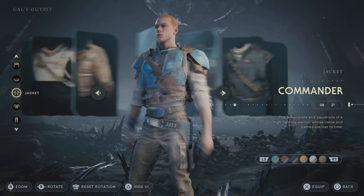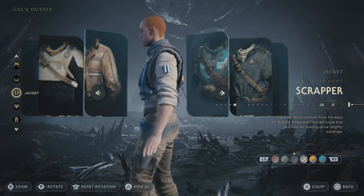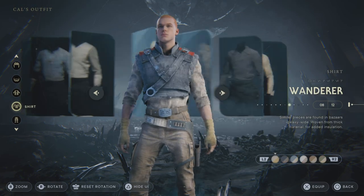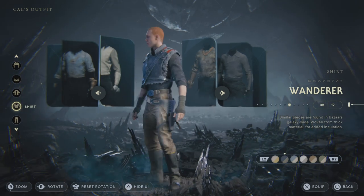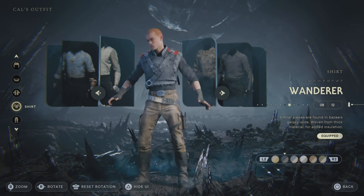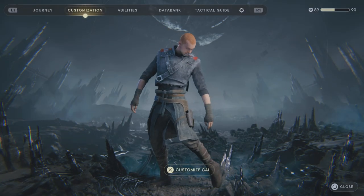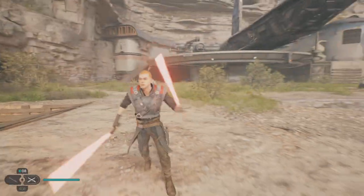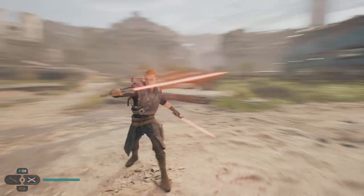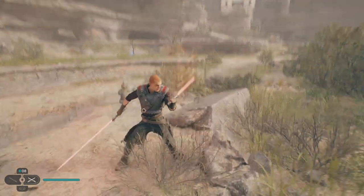For our jacket, you're going to go to Scrapper, and you're going to want to go this red and black style — it just looks really cool and it's probably the closest we're going to get to the main jacket he wears in the game. For shirt, you're going to want to go to Wanderer and do this second style right here — I think it's an absolutely gorgeous piece. And then for pants, same thing — you want to go Wanderer as your first pants. So there is Force Unleashed 1 Starkiller! I think it looks insane, especially with the split sabers. Let me know what you guys think of it.